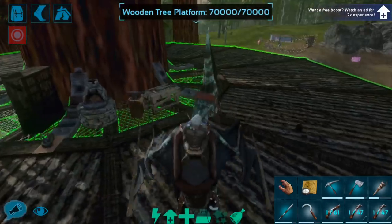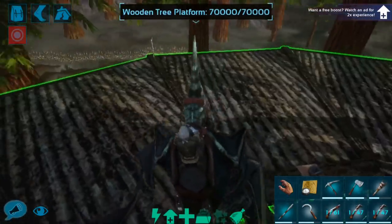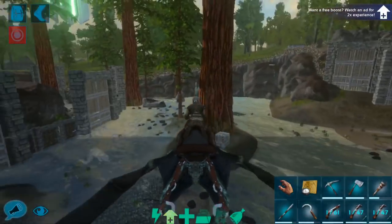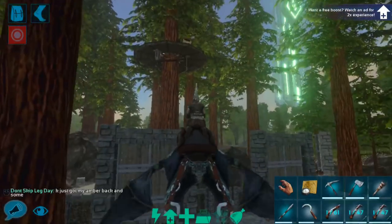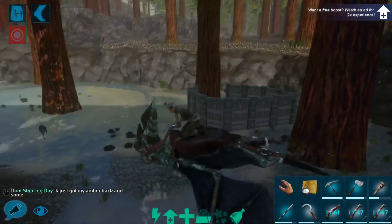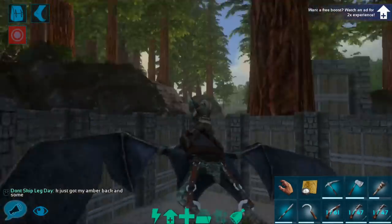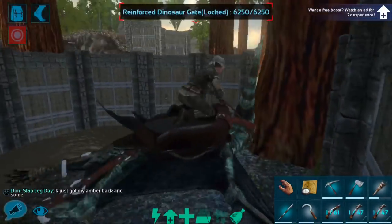As you can see, I have done quite a bit of work here in the Redwoods on the base. We've got ourselves a few things built up, including some spike walls to protect the area, a few gates. These gates actually belong to my neighbor, not to me, but they do work to protect this area. And I've also got this little dino pen built up right here.